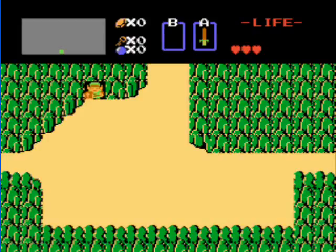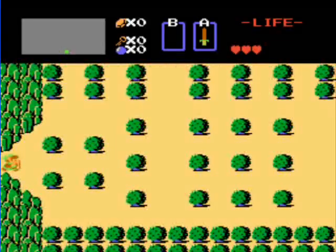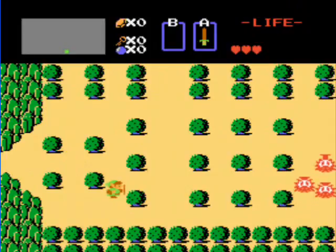Press A to use the sword, and later on B will be for secondary items once we get one of those. The first thing we'll be doing is getting some secondary items and bombs.